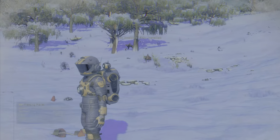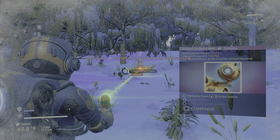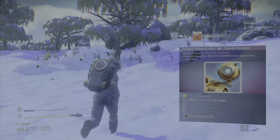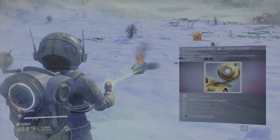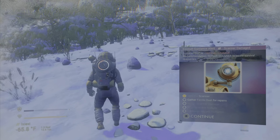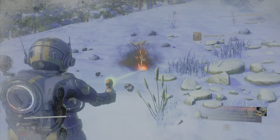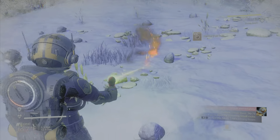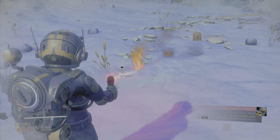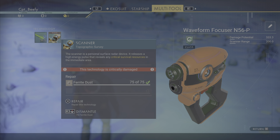Just like the original game, the initial startup is going to require us to do some basic resource gathering. We're going to have to fix a couple pieces of equipment. We're going to need a little ferrite dust, sodium, oxygen, and carbon. We've got our initial ferrite — let's go ahead and repair that.